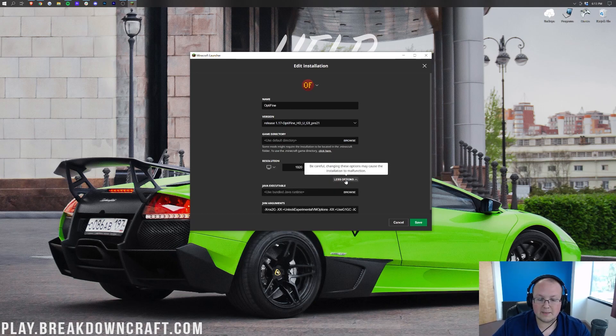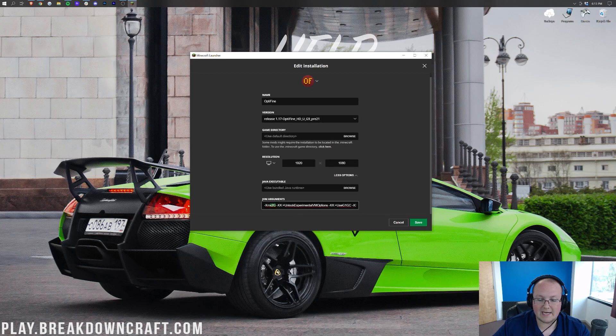You can also add more RAM here — click More Options and RAM can be added there. However, don't just do that blindly. Check out our video linked in the description — it's an in-depth guide on adding RAM that shows you how much RAM you can and should add, and it even covers modern Minecraft.